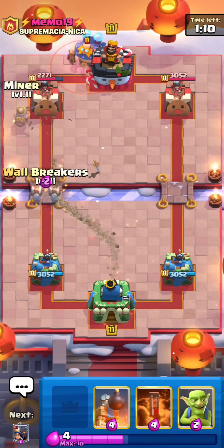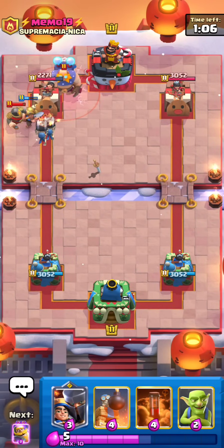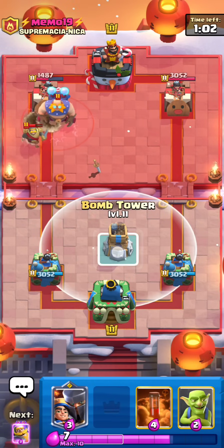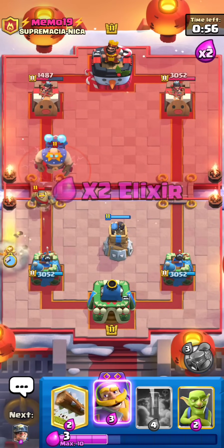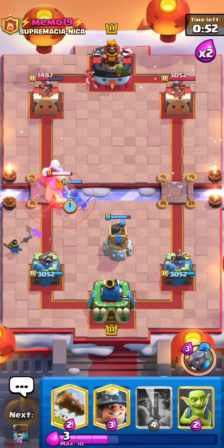E-Giant comes out. I'm just going to Miner Wallbreakers again — this is just positive Elixir trade machine and he has no Elixir. He just went Knight, so E-Giant plus Knight is 10 Elixir — that is a huge mistake. He should have probably gone Cannon, or Barb Barrel maybe. E-Giant at the back, Knight — that's 10 Elixir. Single Elixir doesn't generate that fast, so he's just screwed.